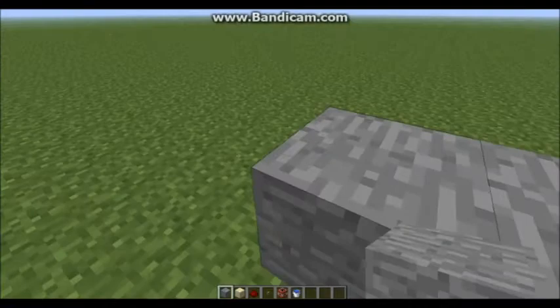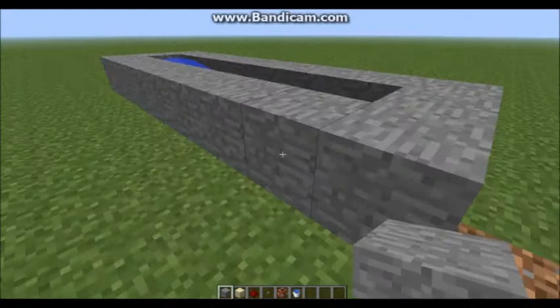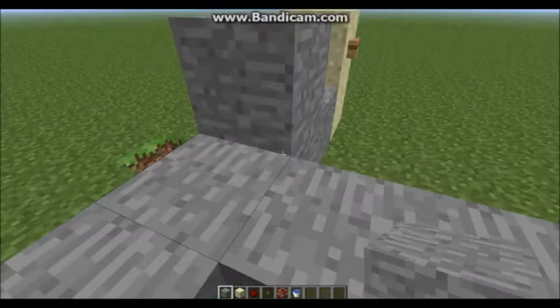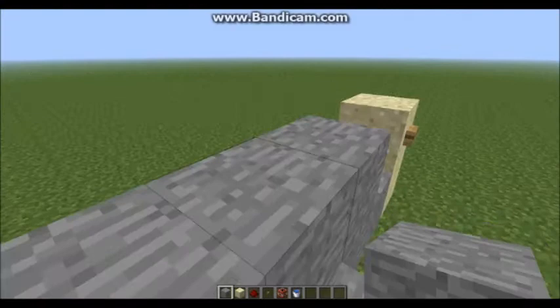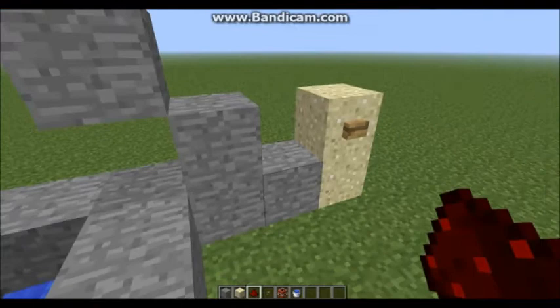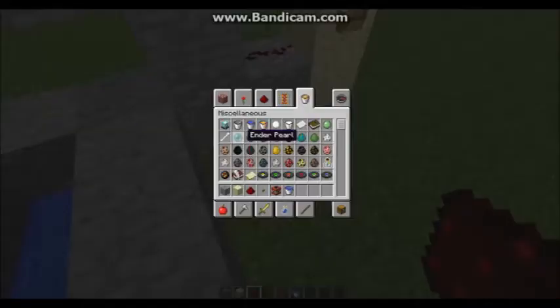So there. What you do then is you get two blocks this way and you do one block there, and then you get your sand out because sand is just amazing for buttons. You do two blocks of sand, get your button, put it on the second block, get your stone out again — taking a bit of a plunge — and again. You do like steps but without the stairs, so blocks going up diagonally. Get your redstone and put one piece of redstone on each block. Do not put any on the floor because that will just mess it all up. Then just fill in these holes.